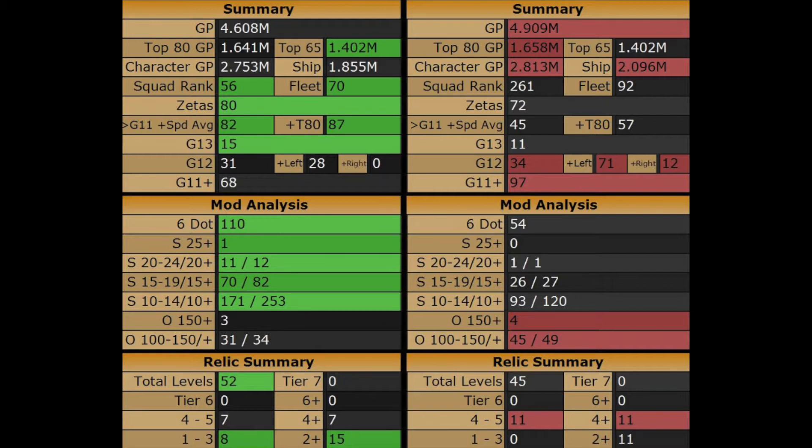I do have eight more Zetas than him and a significant speed advantage. I have about twice as many six-dot mods as he does and a lot more speed on my mods. Looking at relics, we're fairly even — I've got a slight advantage on the lower end and he has the advantage on the higher end.